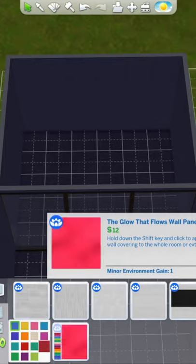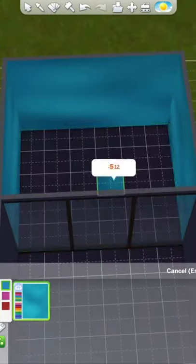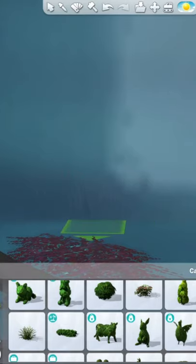You'll need two rooms next to each other with big windows covering the inside wall, and in the smaller room you want to put this wall from Spa Day and the matching floor. They come in a bunch of different blue-green colours.